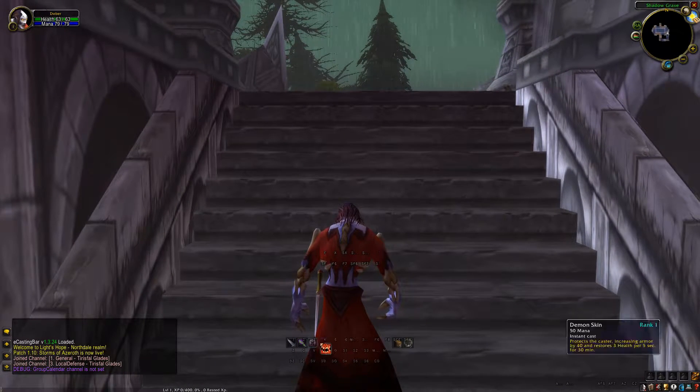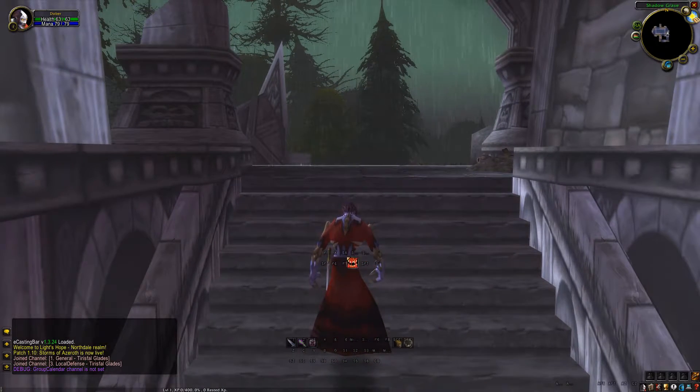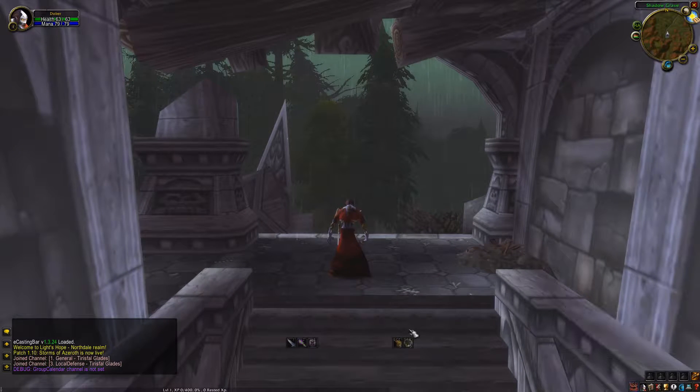You see all those key bindings already down there, and I've got a top bar for cooldowns and things I don't want in the middle of my screen — I put them all the way down near my character pane. Like for example, Demon Skin. Same for example on a mage — I usually put things like Frost Armor, etc., down there.